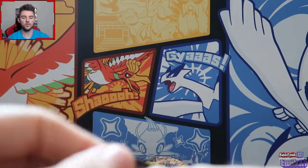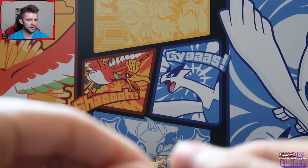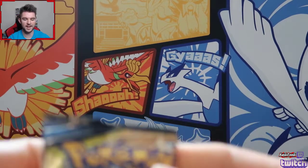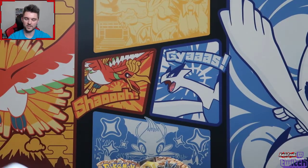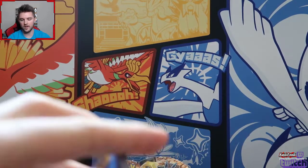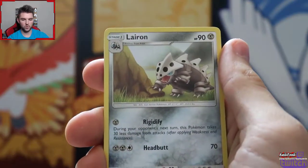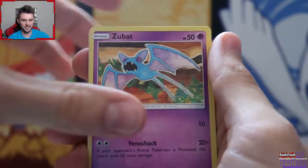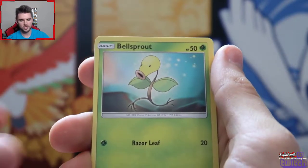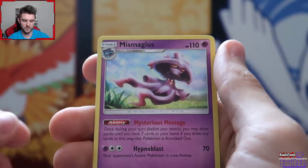Two more packs to go - I haven't seen the Spiritomb. Lucario Melmetal pack - one more? That would be insane, we've already gotten lots of hollows. We got a Welder, a Lairon, Glyssor - have I seen that? Alolan Diglett, a Zubat, Jigglypuff, Bellsprout, Diglett, Oddish, and the rare is a Miss Magius.